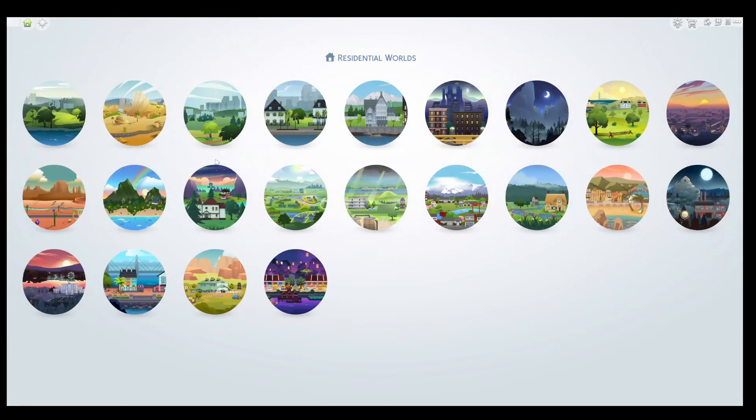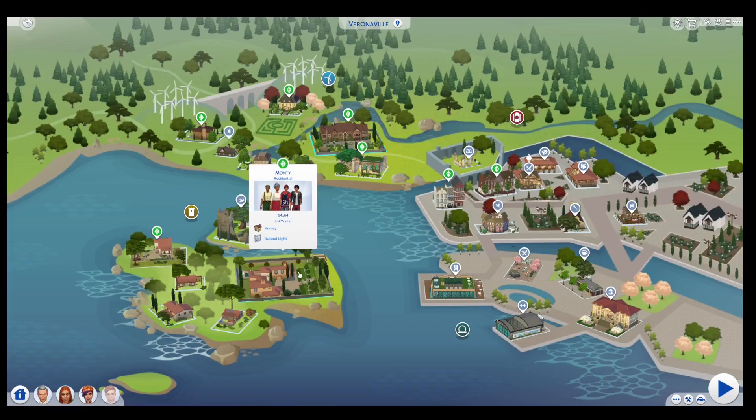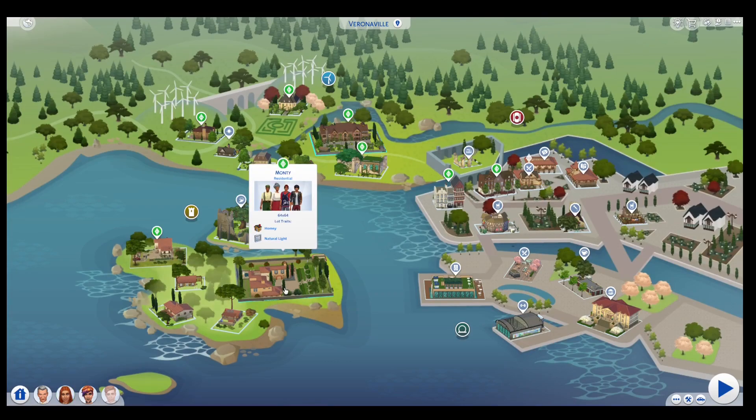Let's move on to Veronaville. The first household that I play in Veronaville is the Cap family. This neighbourhood is based on Romeo and Juliet — the Cap family are enemies and they're feuding with the Montys. Juliet is in love with Romeo — it's a classic star-crossed lovers love story.